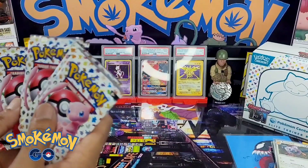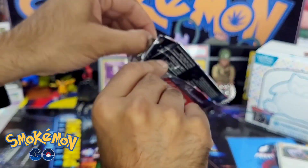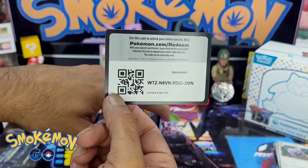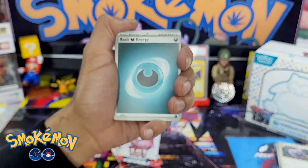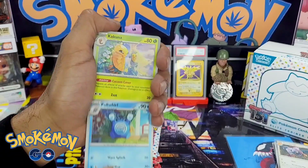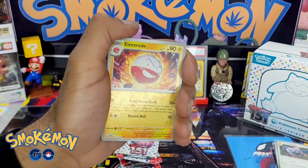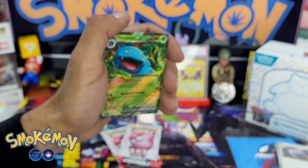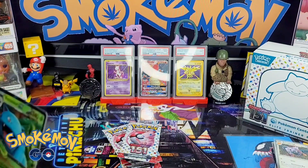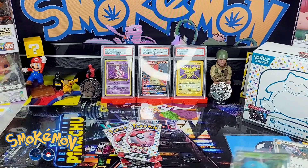Let's take that one — these are better sealed than those six packs, let me tell you — industrial strength. Another darkness energy. That wasn't bad — and we've got a Venusaur EX to go with that Blastoise we got earlier! That wasn't bad. I like that one — nice looking Venusaur, little cheeky smile on that.